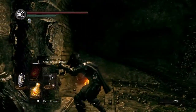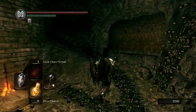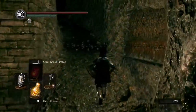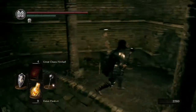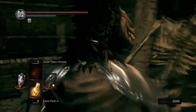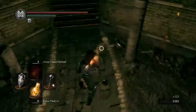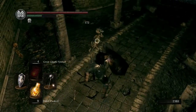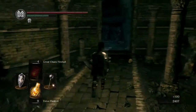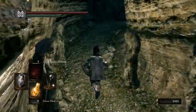The catacombs is a pretty cool area. We're coming here fairly late, but the cool thing is you can come here right out the gate and quickly grab some cool items or weapons. And it doesn't kill them permanently — only kills them until you reset the bonfire. We're coming here late game, so this beginning part will be pretty easy.